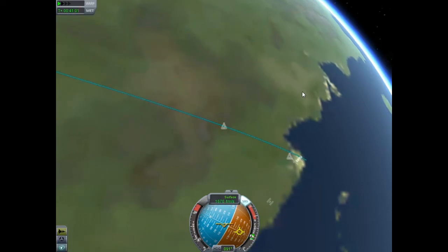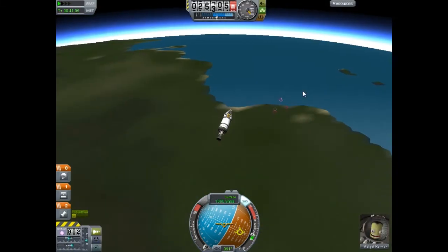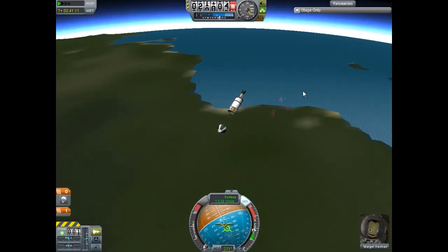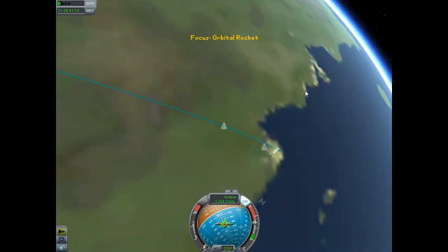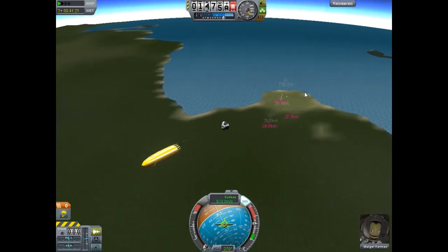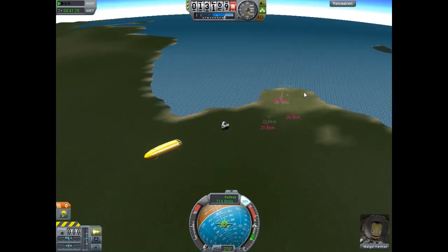Here I'm coming in, just trying to keep burning so that I land by the shore. That looks good, so I break off the pod and rotate it, then pop the chute. This was a mistake — I shouldn't have popped the chute so early, because that's going to slow me down a lot and I'm probably going to land short.